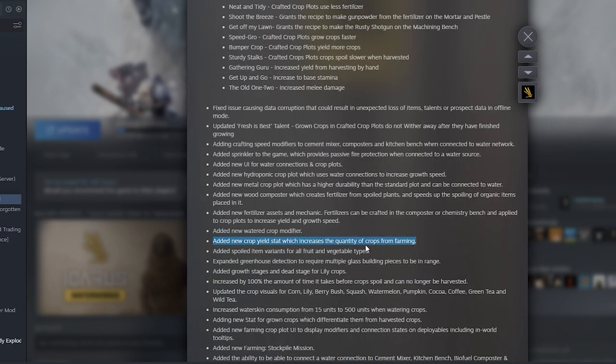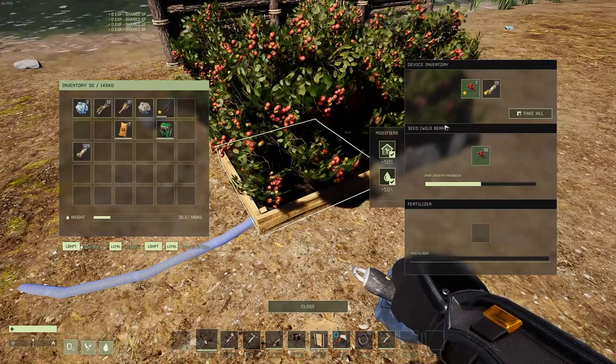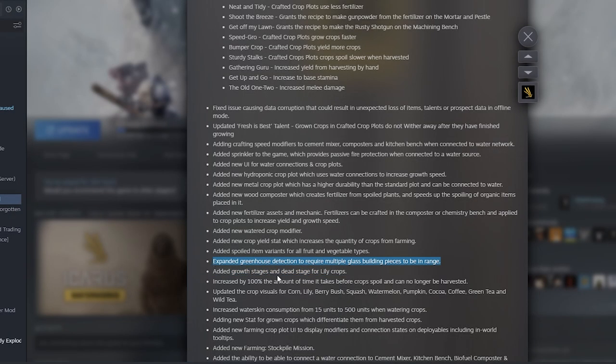They've also implemented a new crop yield stat, which increases the quantity of crops you get from farming based on growing conditions. The greenhouse now needs extra glass to qualify for the greenhouse buff. They've doubled the amount of time before crops spoil and can no longer be harvested. They've also updated the visual look for corn, lily, berry bushes, squash, watermelon, pumpkins, cocoa, coffee, green tea, and wild tea.